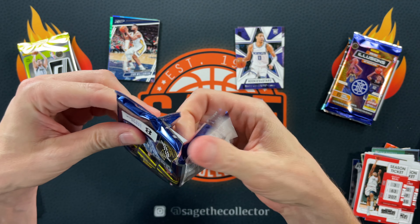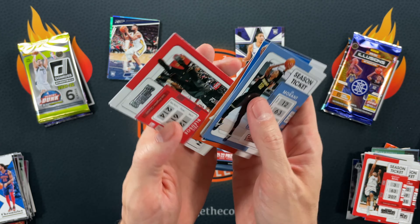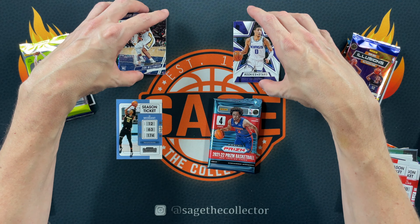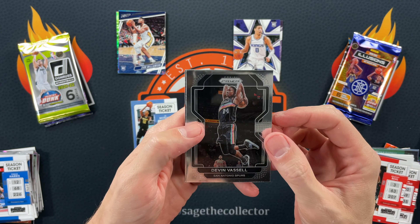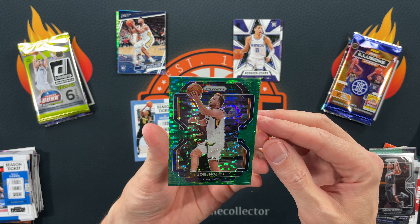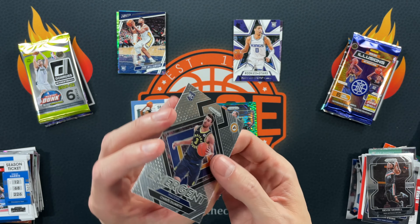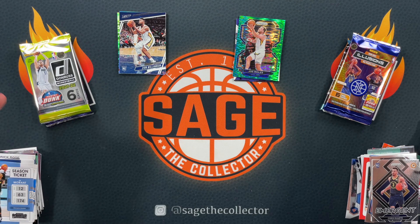Contenders versus Prism — can Contenders make up for that awful display? Tobias, Bey, Ja, Aiden, Bledsoe, Derrick White. Is there anything worse than Contenders? I just bought two blasters for videos like this — I feel duped. Prism, just give me any rookie and you probably win. Got Ewing, got a green pulsar — numbered to 25, it's Joe Ingles, but a green pulsar out of retail is very cool. Got an Emergent of Duarte too. No-brainer — green pulsar wins. We're back to three to three.